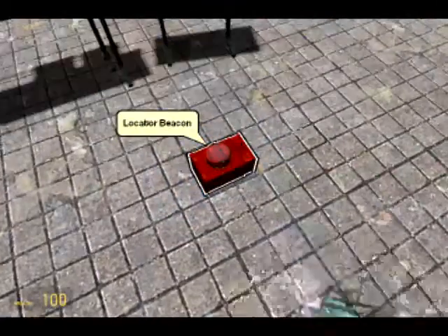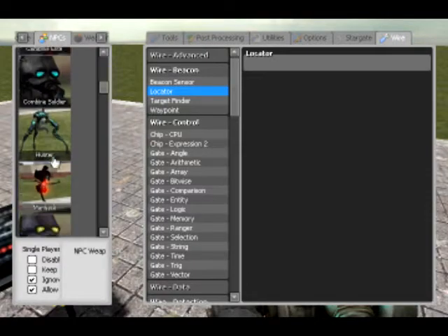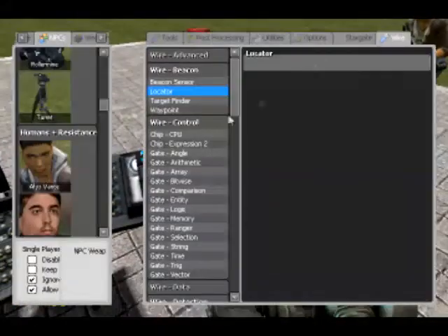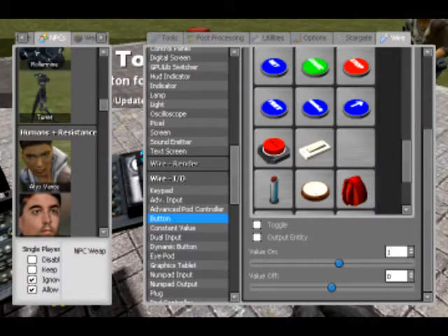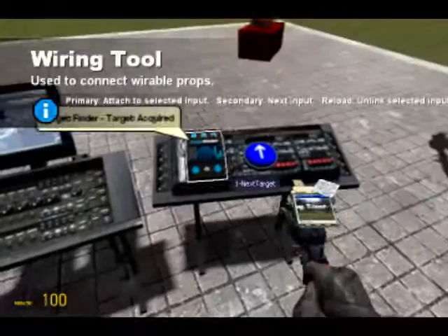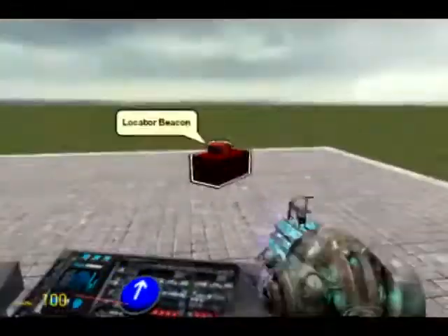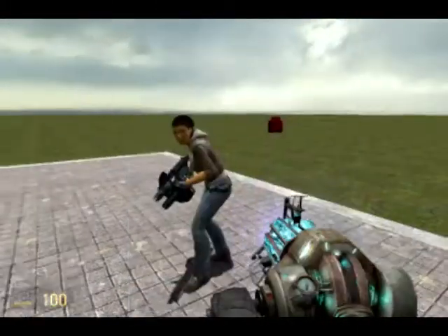I'm going to set it to 'paint target', which means that when it finds a target - such as if I spawn another locator - it goes red, indicating who's been targeted. Now if I spawn an NPC, since I told it to keep an eye on NPCs, it still targets the locator and can only hold one target at a time. So I'm going to spawn a non-toggle button with a value of one, make it an up button, and wire it to 'next target'.